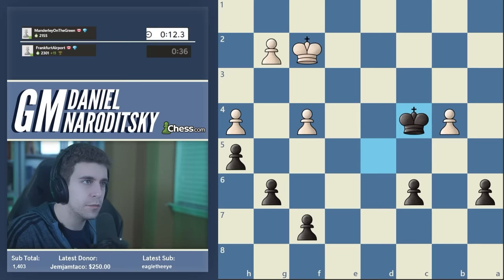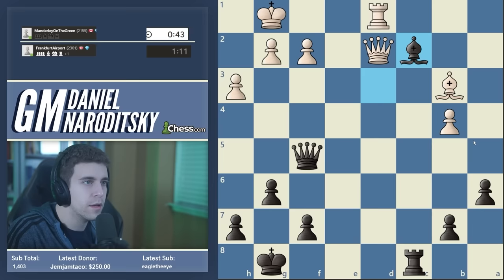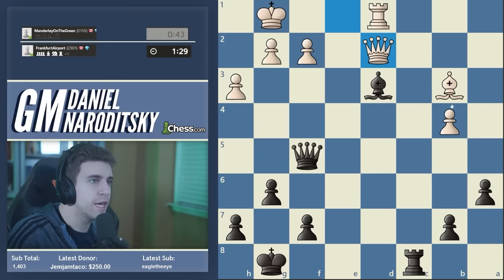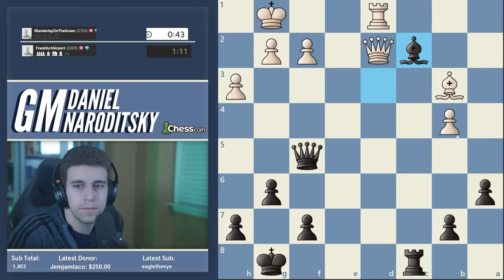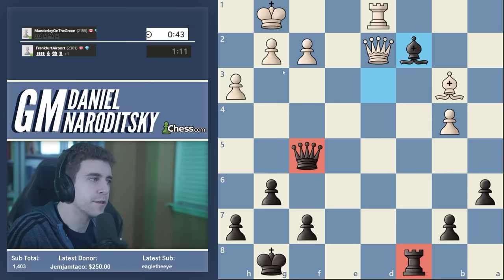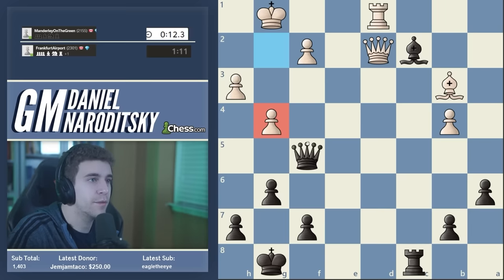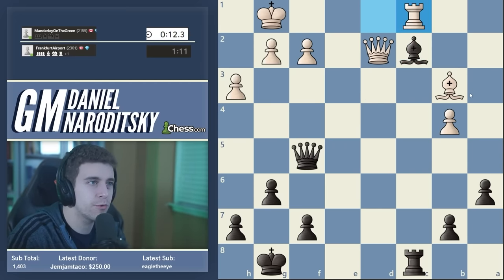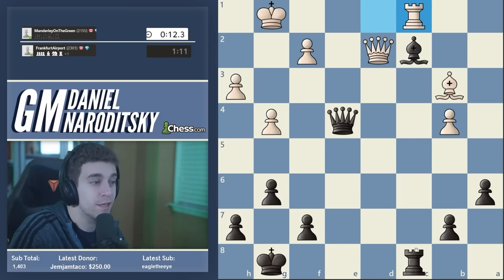I'm really upset with myself for missing g4. When I played Bc2 — yeah, this actually should have lost the game for me; this was a blunder. The top engine move was in fact Bc4, as I originally intended. I played Bc2, and the point is that the queen and the rook are the two worst defenders because they're the easiest pieces to attack. I completely missed g4 — I just didn't see this move. The only way to keep the bishop defended is to put the queen on e4, but as a result the rook on c8 loses its defender.